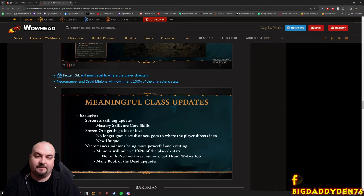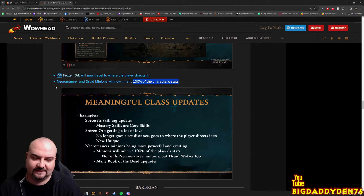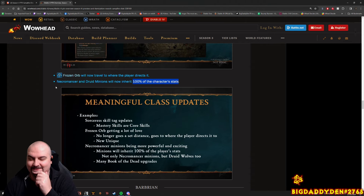Necromancer - this is a big change. I'm a massive pet player, and I want pets to be really good in Diablo 4 because at the moment they're kind of meh. But this patch should give us a lot more power. Necromancer and Druid minions now inherit 100% of the character's stats - that's absolutely massive. Think about all that main stat from the Paragon Tree and things like that. Hopefully pets will be good in Season 4. There are more changes down below as well.